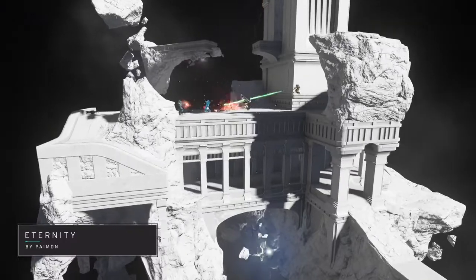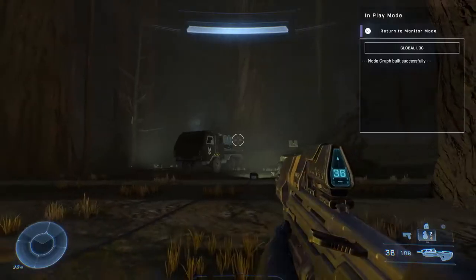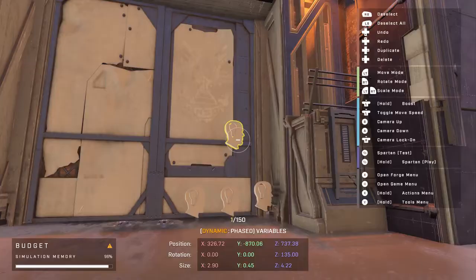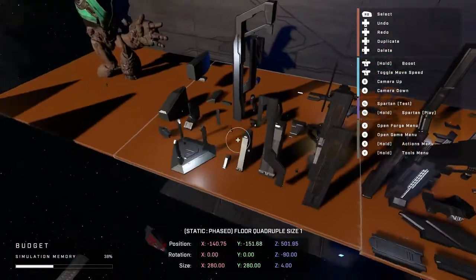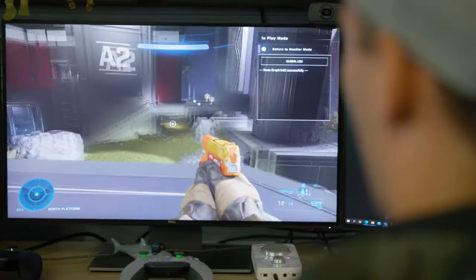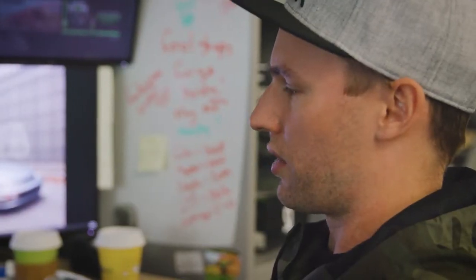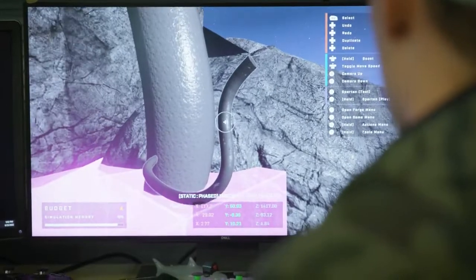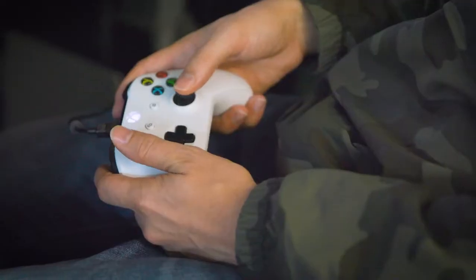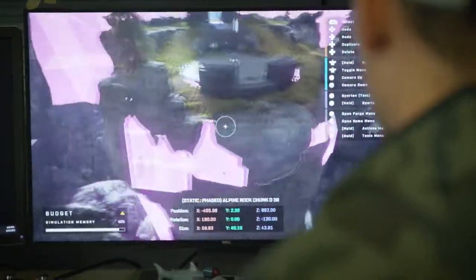The Forge system in the Winter Update is at a whole other level — there's nothing we've done with Forge like this before, and the type of content players are going to be able to make for Halo Infinite is insane. In Halo Infinite Forge, we've increased the object count to around 7,000 objects — in Halo 5, for comparison, it was 1,600 objects. As a Forger, I think the thing that's going to surprise people a lot is being able to scale objects. For example, what looks like massive pipes running underneath a facility is literally just a small cable scaled up with a changed material.